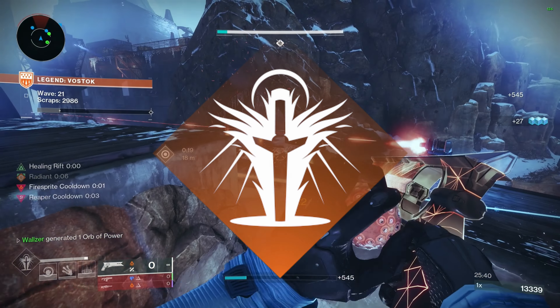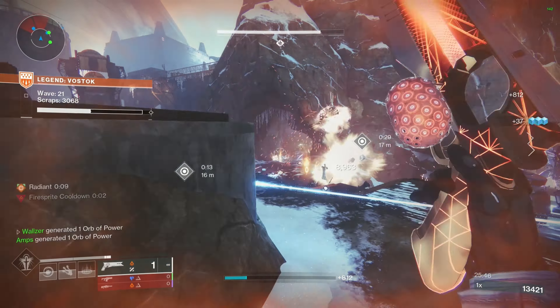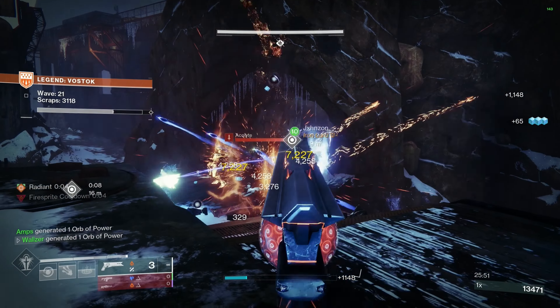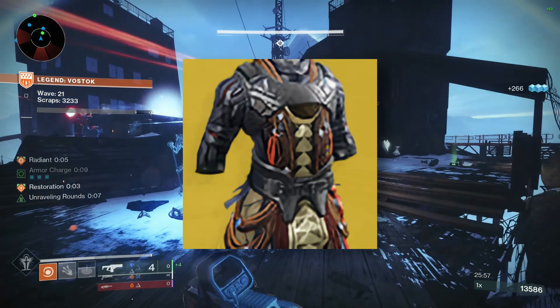Well of Radiance is really, really strong, obviously, and having a super that can give you the ability to chunk damage on bosses or to stay alive and get rid of random tormentors or demolitionists is always a good option. Phoenix Protocol giving you that and the ability to get your well back really quick is going to be a great build to add into your team comps.